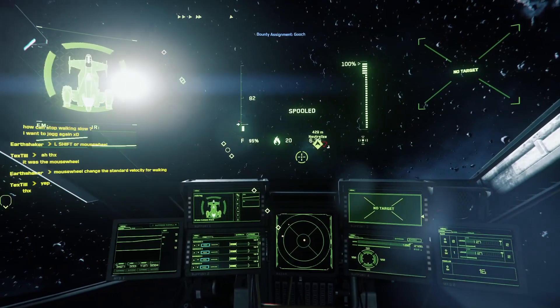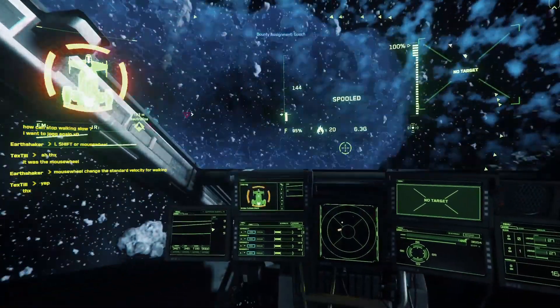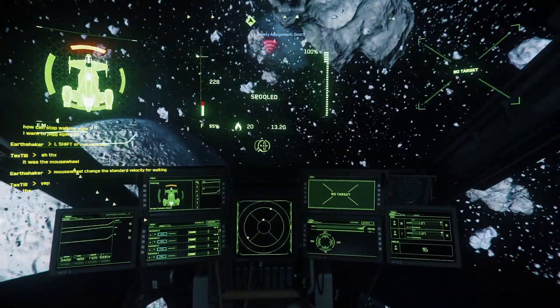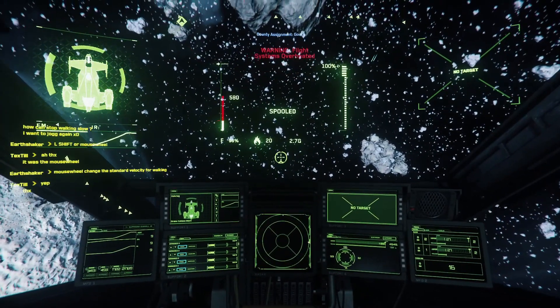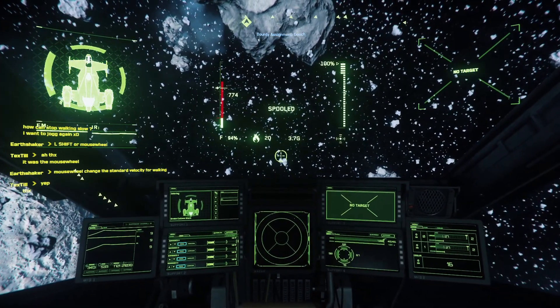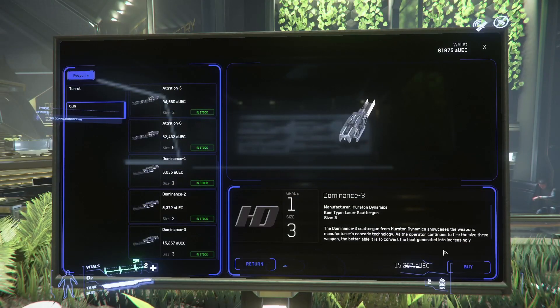Another configuration option is the Dominance weapons. They are particularly well-suited to large targets like Caterpillars or Hammerheads, but against small fighters and medium ships it's a bit more complicated. The main problem is their very low rate of fire. These weapons have the special ability to overload and bypass enemy shields. You can mount them on gimbals in size 2, or fixed in size 3. They are also available at the Central Business District.